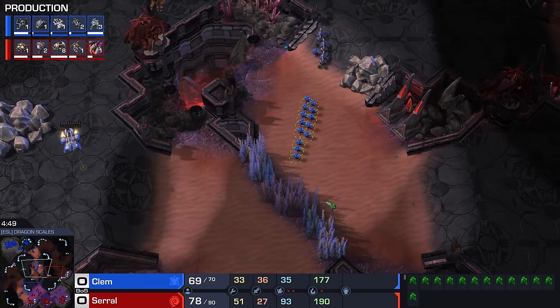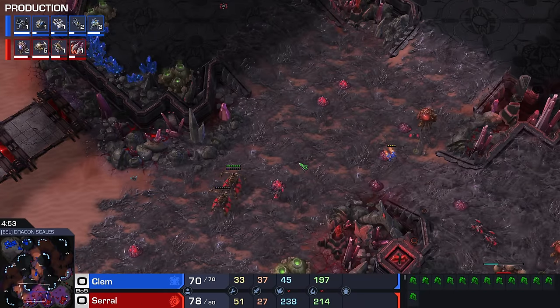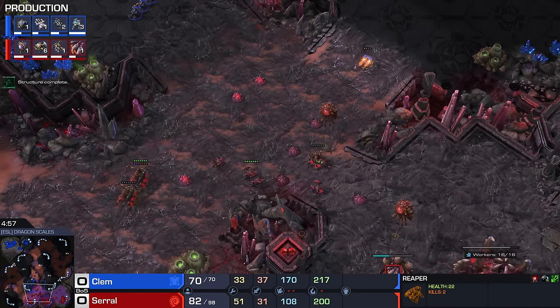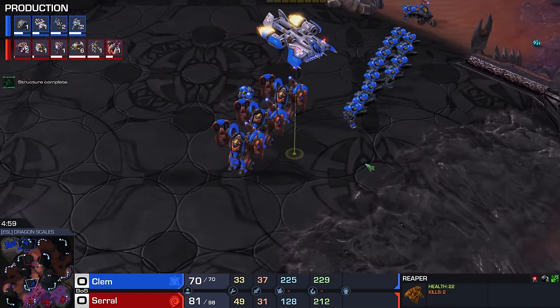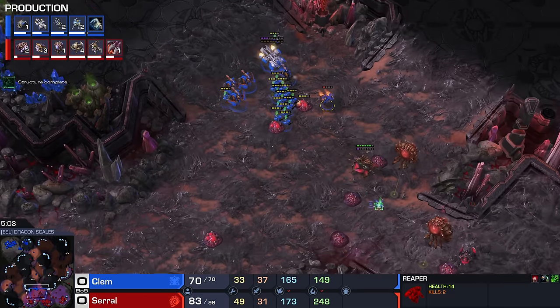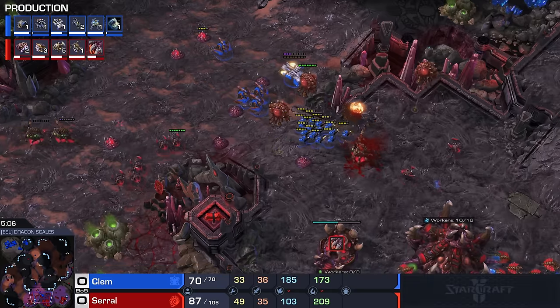This does mean that the units have to walk — not enough room on the plane — but this can still definitely hit like a truck. Sadly for Clem, it is going to be Roaches. He was really hoping it was going to be Zerglings only. A lot of Zerg players will opt for that. The Hellbats are still going to be helpful but not as good as they would be playing against those Lings.